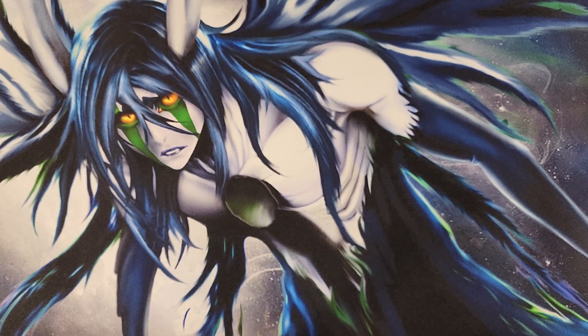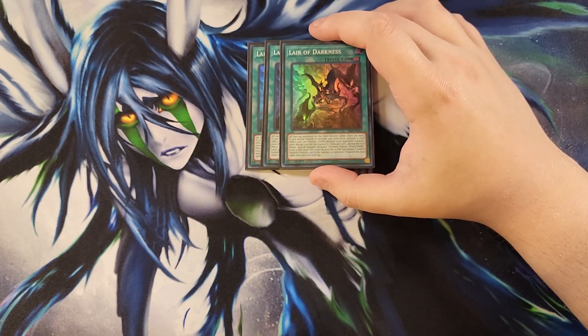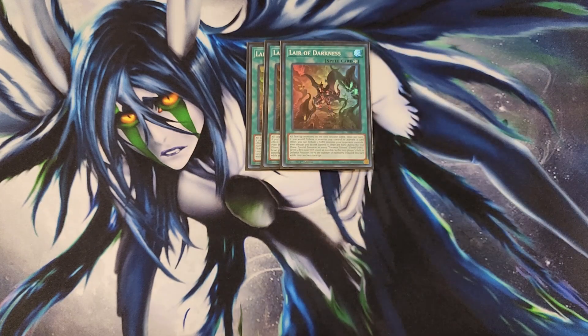For the spells, we start with three copies of Lair of Darkness. Lair of Darkness is an insane field spell that makes all face-up monsters on the field become dark. Once per turn, if you tribute a monster you control to activate a card effect, you can instead tribute a dark monster that your opponent controls — and since this card makes everything dark, they're already going to be dark. So essentially, to activate a card effect, you can tribute one of your opponent's monsters.